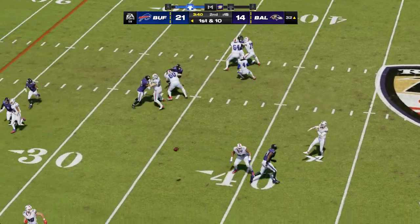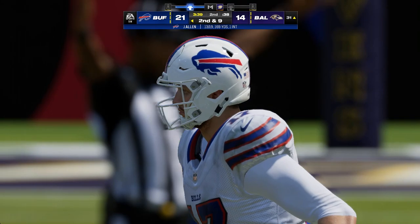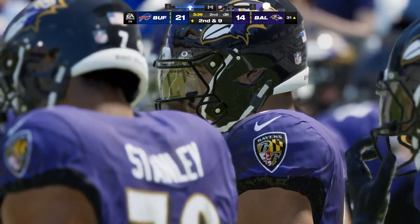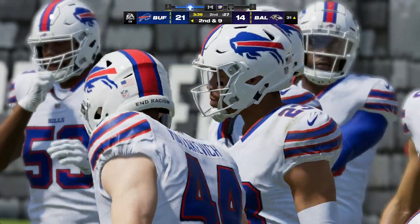On play action, Allen — little pitch and catch to tight end Knox. They'll wind up getting just a yard out of it, second down. Not a big window to throw, but coverage wasn't too bad — they had him under wraps but he was somehow able to muscle his way open and catch the ball.